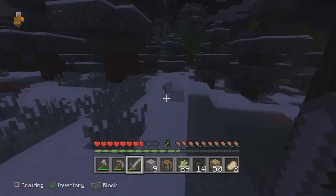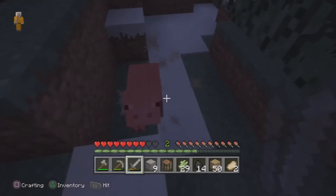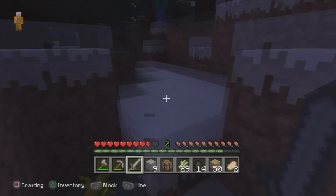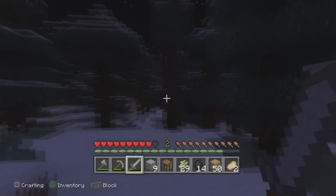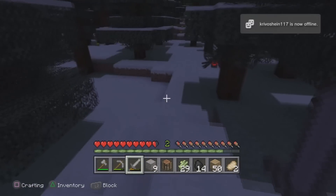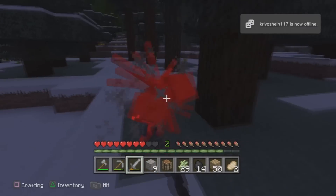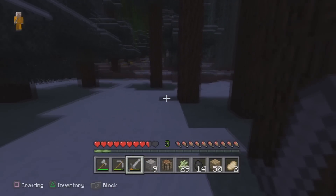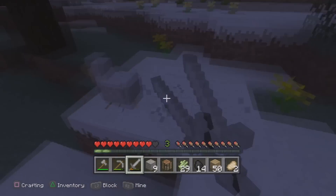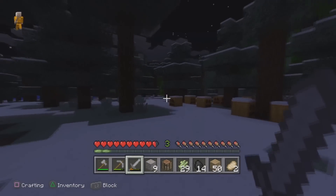There's a zombie right behind us. There's a chicken — get the chicken. There's a spider too. Let's get this pig. We just need to get enough food so we can survive. Let's get that chicken real quick just because we need some food.